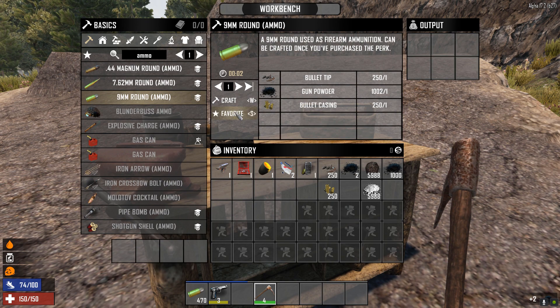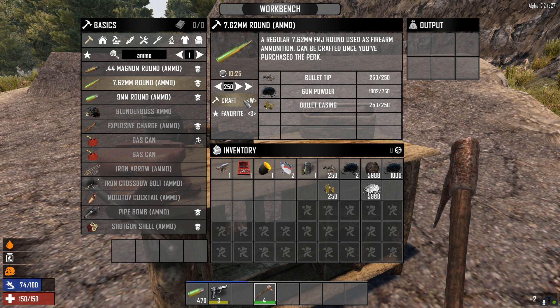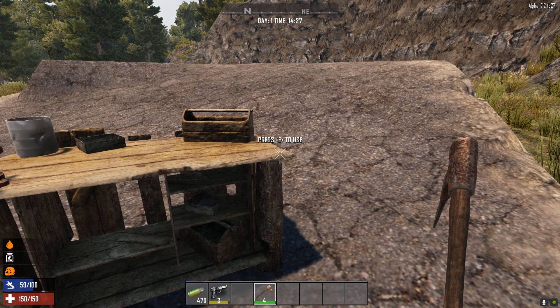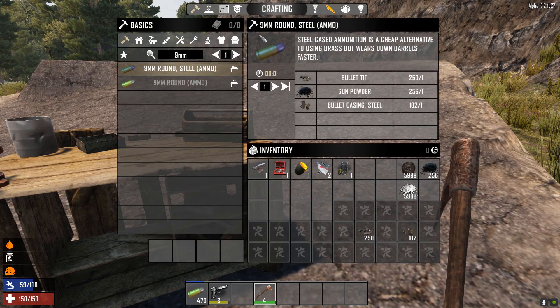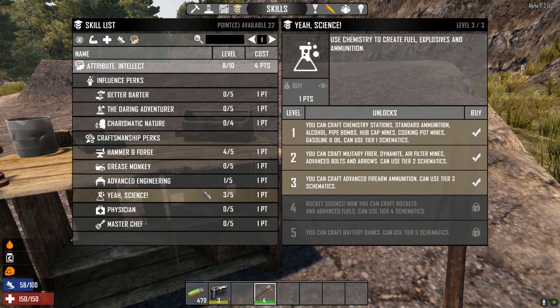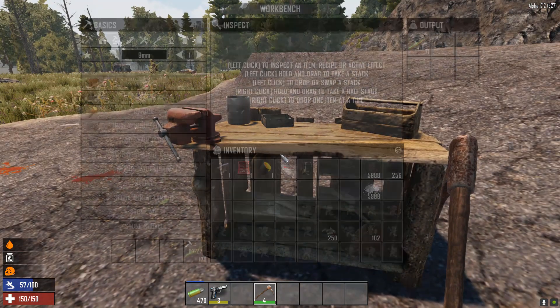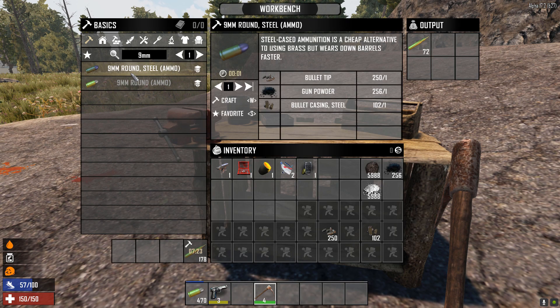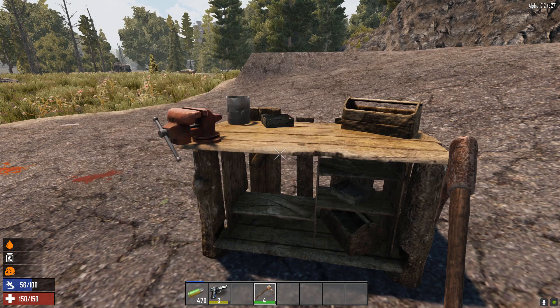We'll go back to the workbench, search ammo, and you can craft any amount you want — 250 for example. To make the steel ammo, we need to add a few more levels to our Yeah Science. I've upgraded that to level three, which lets us craft advanced firearm ammunition and use tier three schematics. Going back into the workbench and searching for 9mm, you can see we've got the resources for the 9mm steel round. Start crafting them and that'll give us the steel ammo.